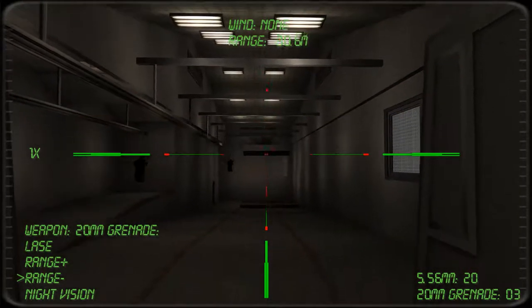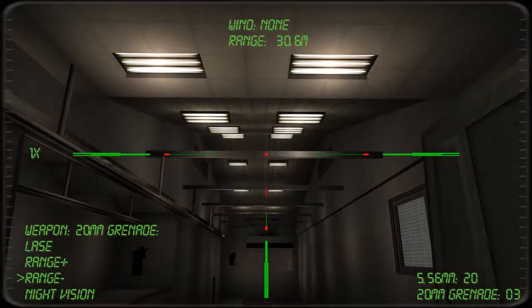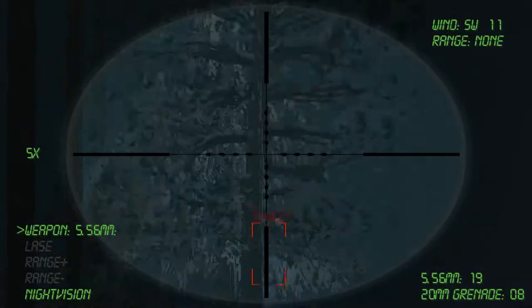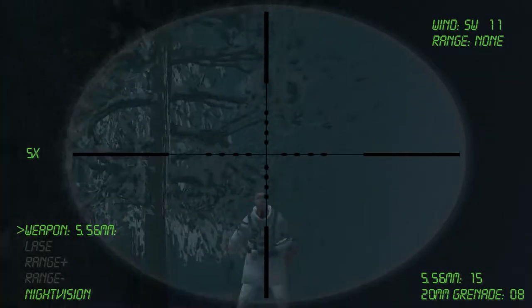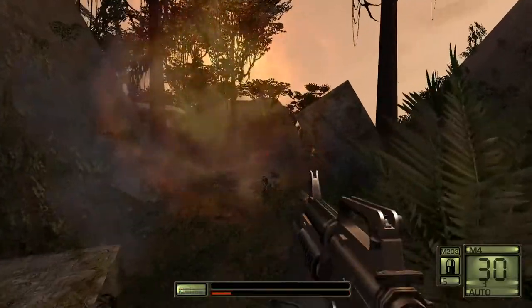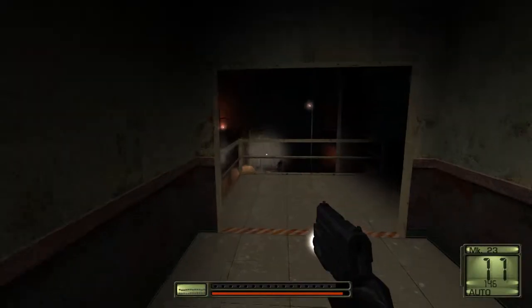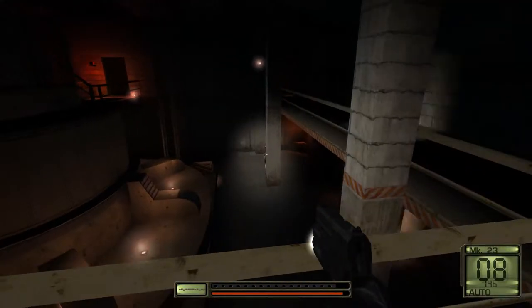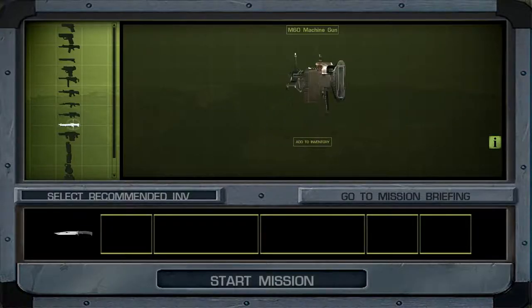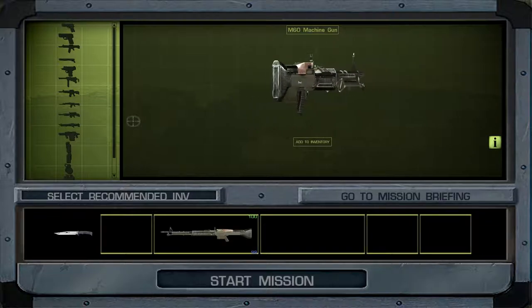To use the grenade launcher, you have to zoom in, enable the laser, and adjust the range. You have to do this all with the keyboard, and navigating through the readout in the middle of a firefight will most likely get you killed. Luckily, the M4 also has a grenade launcher that can be fired at the press of a button. Some weapons can be equipped with different attachments, like a laser, tactical light, or silencer for the SOCOM pistol, and the AK-74 can be equipped with a bayonet. Before the start of many missions, you can outfit John with two main weapons, a sidearm, a grenade, and a piece of gear like binoculars, night vision, or thermal vision goggles.